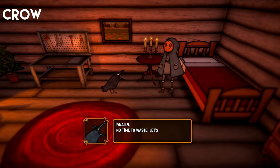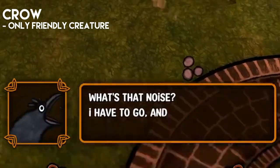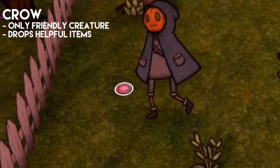The Crow. The crow is the first creature you interact with and the only friendly creature in the game. After waking the pumpkin up, it walks you through a quick tutorial and warns you about an incoming monster. For the rest of the game, every 20 to 30 seconds, the crow will drop a random item — being a stick, leaves, or coins.